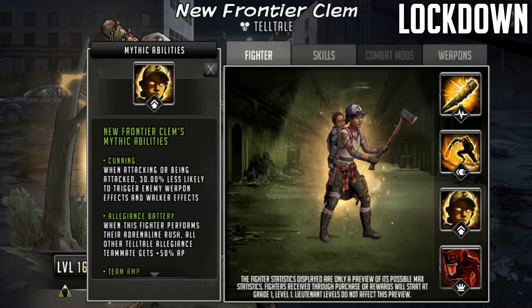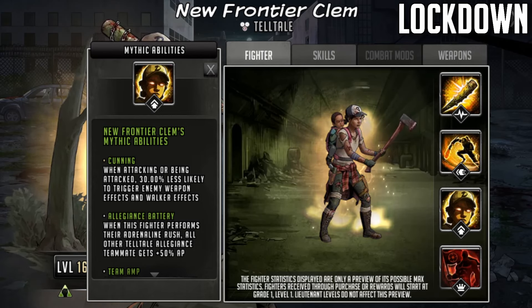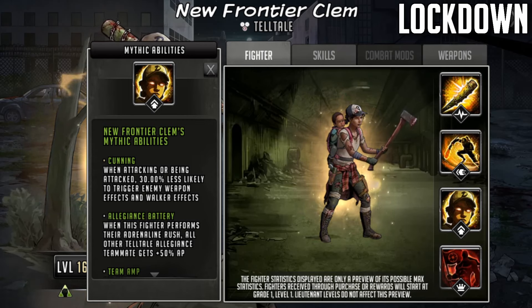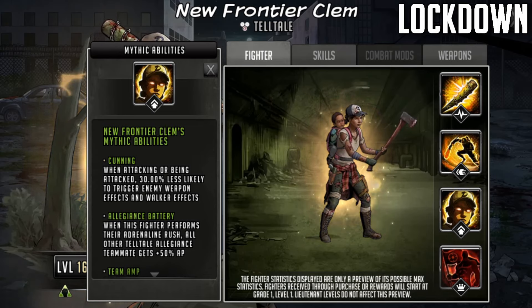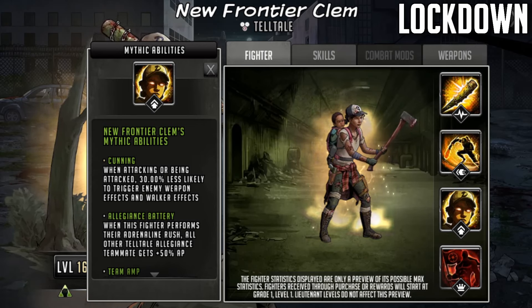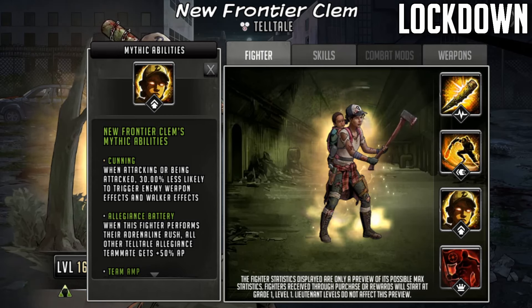Now the next thing we're going to look at is going to be New Frontier Clem's passives - these are her mythic abilities of course. We have got Cunning because she is a support character. Now her signature and adrenaline rush are both deal damage, so it's not going to make this proc. When attacking or being attacked, 30% less likely to trigger enemy weapon effects and walker effects. Basically it's just good that she's not control, because then you can potentially use this character against Regina teams. If she was a damage dealer she wouldn't actually get the boost of 20% either because it doesn't work with deal damage.